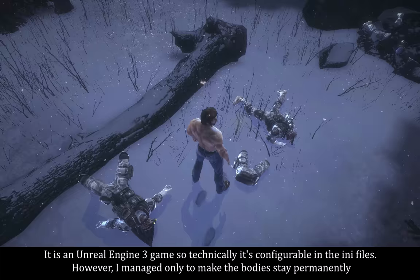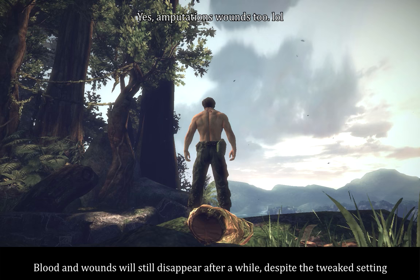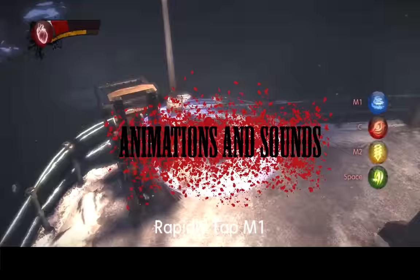How about the mess in the long term? It is an Unreal Engine 3 game, so technically it's configurable in the INI files. However, I managed only to make bodies stay permanently — blood and wounds will still disappear after a while despite that setting. You can find the guide for that INI tweak in the video description. It won't provide a proper aftermath, but it will make the mess stay somewhat longer.